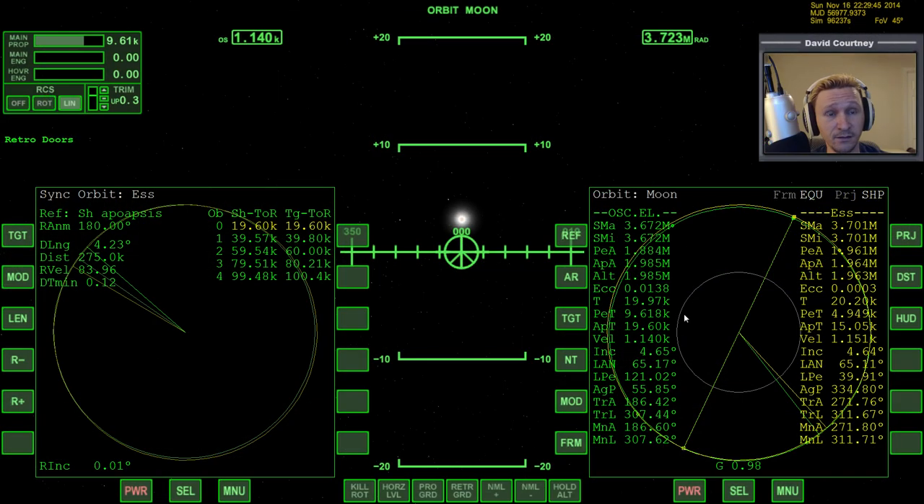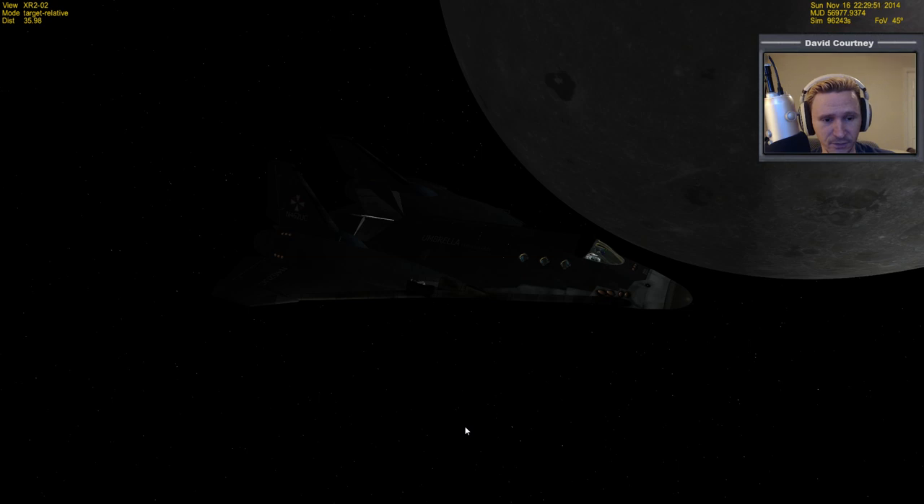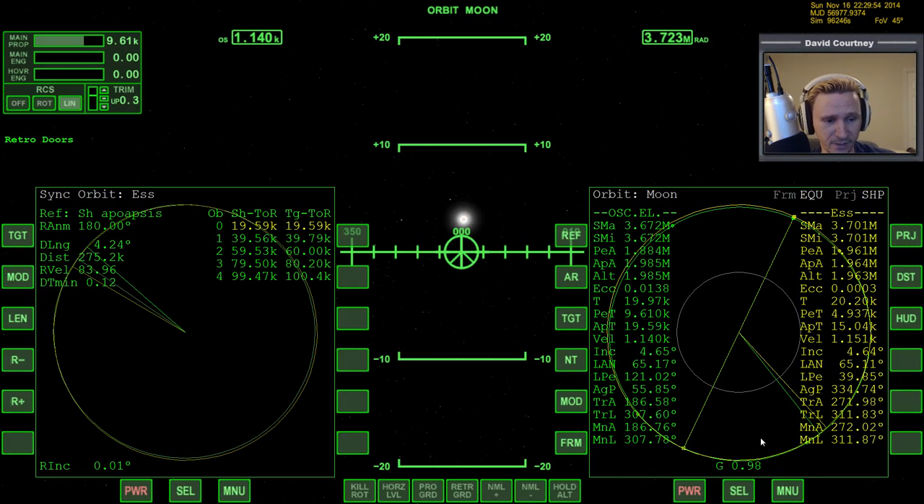Let me hit the camera switch button here. This is exactly where I left off at the end of the last video. I got up into orbit, I'm more or less circularized, and I'm kind of chasing the ESS at this point. It was almost just purely dumb luck that I was almost able to rendezvous with it on my first pass up toward apoapsis without even doing any sync orbit or trans-acts or anything. I'm trailing the ESS by a little bit.